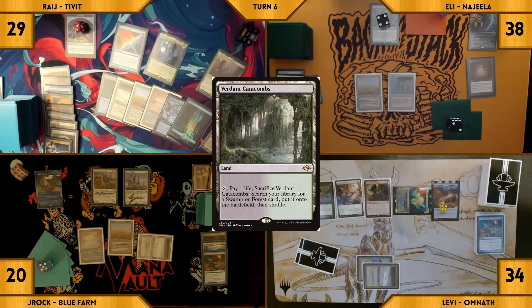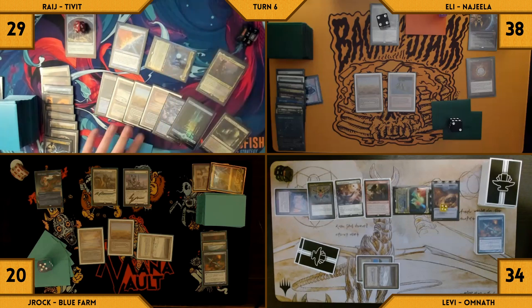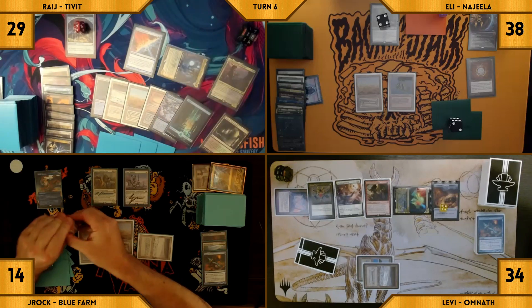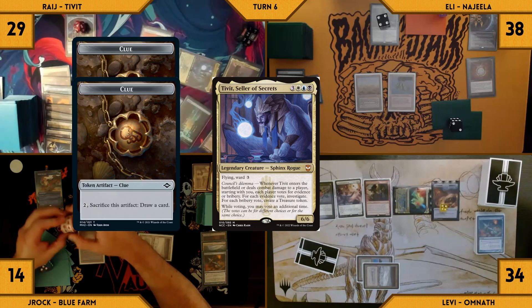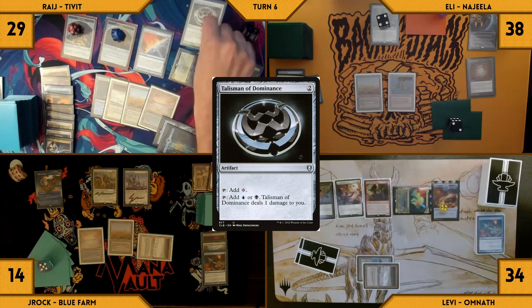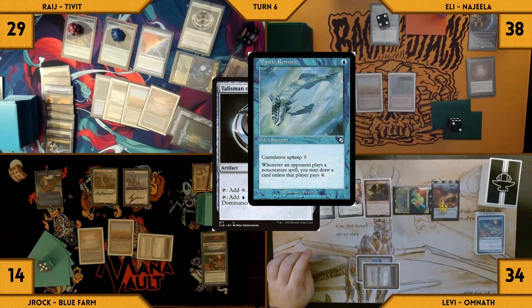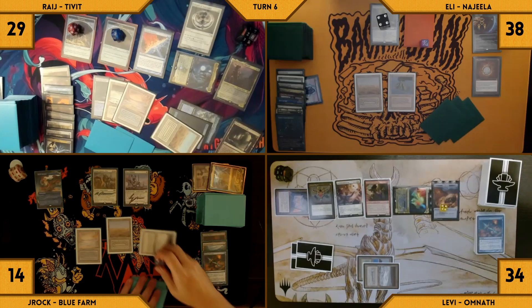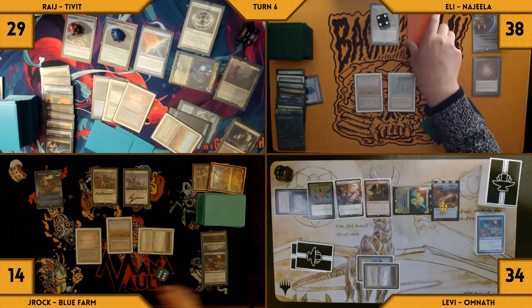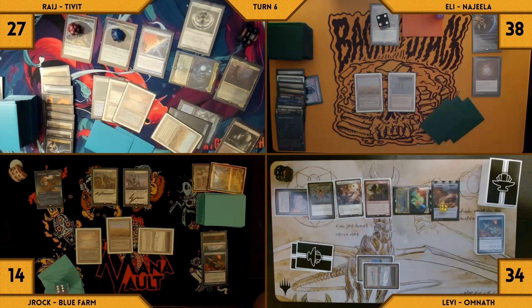Rage draws and plays a Verdant Catacombs for turn. He moves directly into combat and swings Tivit at J-Rock — with no blocks, J-Rock takes 6 more Tivit damage. Rage gives himself 2 more clues and the rest of the table gives him treasures again. Rage casts a Talisman of Dominance — Esper and Mystic Remora both trigger. Rage pays for Esper and J-Rock draws through Mystic. Rage passes. Eli draws and goes directly to combat, swinging his face-down Commander at Rage for 2 more Commander damage. Eli passes the turn.